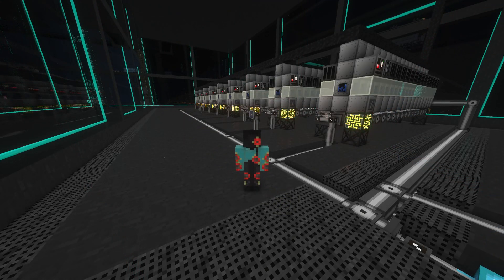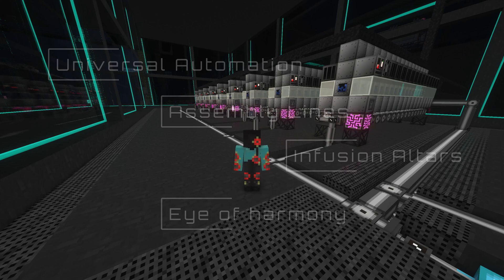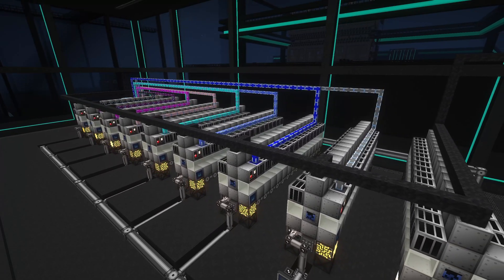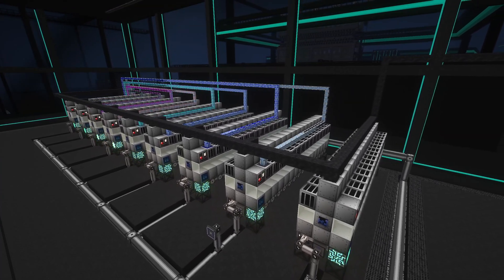This feature is incredibly useful for a wide array of advanced AE2 automations, including things like universal automation, assembly lines, infusion alters, and even all the way up to eye of harmony automation. The advanced blocking card's ability to request a precise amount of items into a complex automation system is highly coveted, and I hope after watching this video you can understand why.